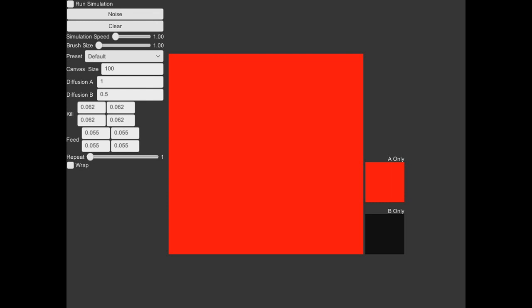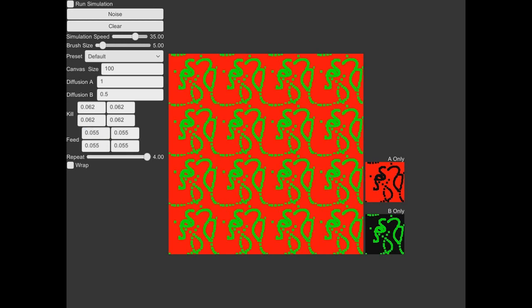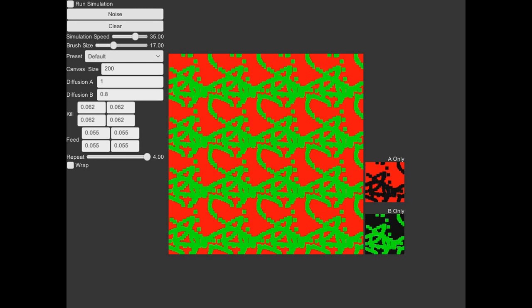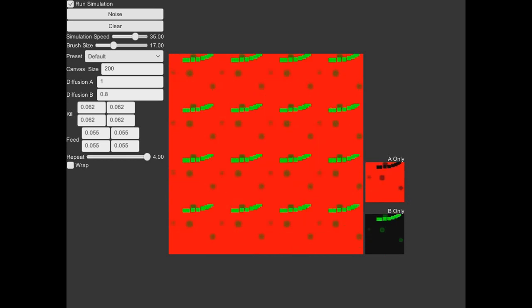We're checking out Turing Reaction Diffusion Patterns — I probably said that right. Brush size. I don't like red and green together, but that's okay. I don't know what any of this does — Kill, Feed. There's an A-only and B-only view; what's the difference between A and B? Canvas size — let's do 200. Noise. Clear. Noise. That was kind of cool. It sort of took everything away. I don't really know what this is doing, but it seems like a very interesting and fun thing to play around with.